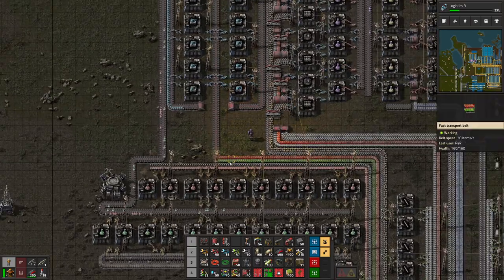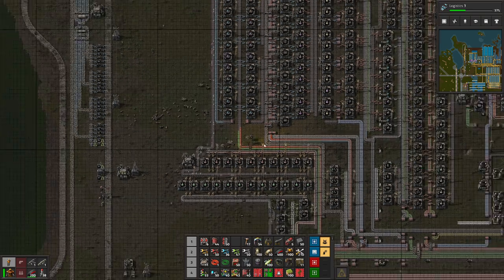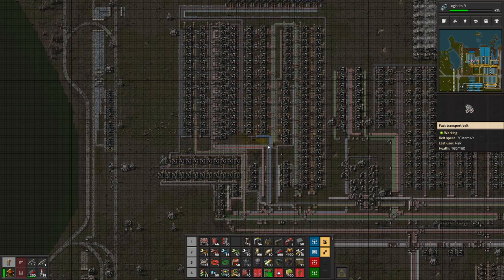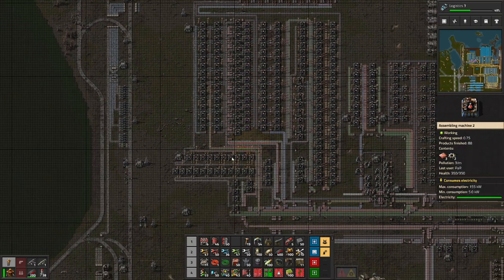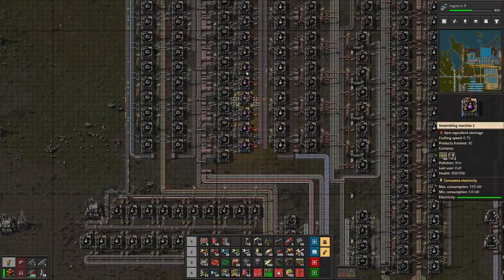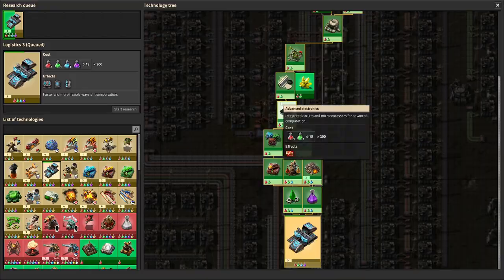Is this gonna work? The belts are coming — I can actually manually build them. Now this should work — we should get purple science again. And all of this should just work really nicely. We are missing two things: we are missing military science packs, and we are missing low density structures for this block for the yellow science. In terms of researches — what do we have?